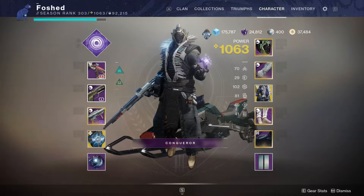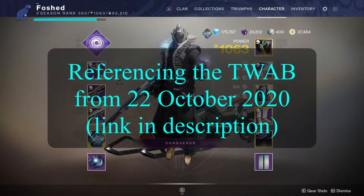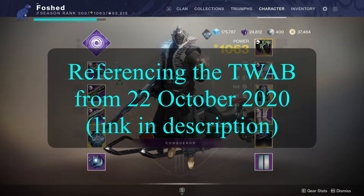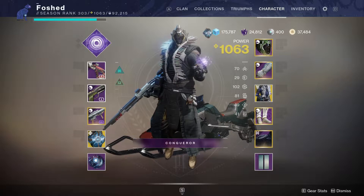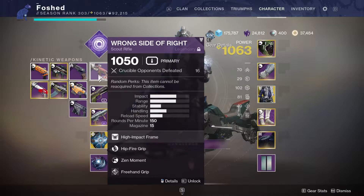Everyone clicking on this video has probably read the recent TWAB and noted the changes to 150 RPM hand cannons — how they're all going to be moved into the adaptive frame. I'm using a 150 RPM scout rifle because it will still have the same damage numbers and still be a 150 RPM weapon, so it's going to have that same time to kill.